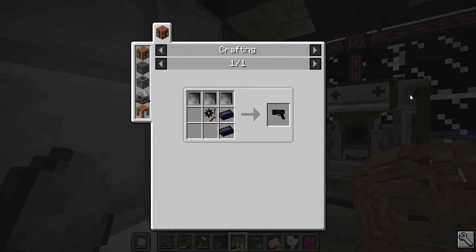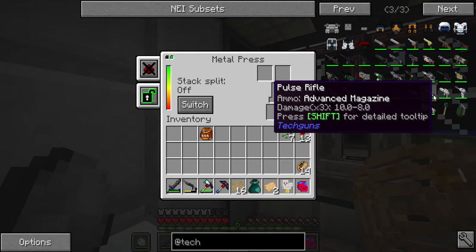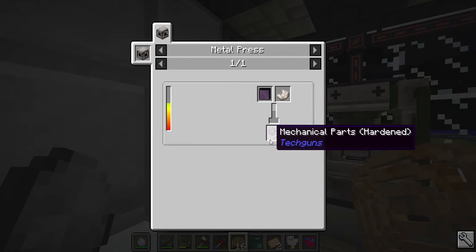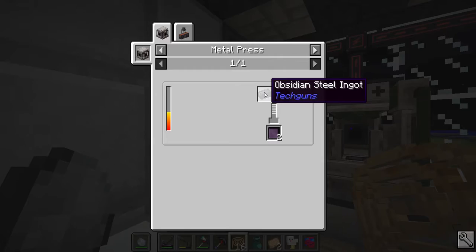Obsidian steel and carbon plates — I want to make a Pulse Rifle for the end of the episode, that's a good idea. Hardened mechanical parts — that's the metal press with an obsidian steel plate and nether quartz. Let's see what we got in obsidian steel ingots and what it takes to make them.